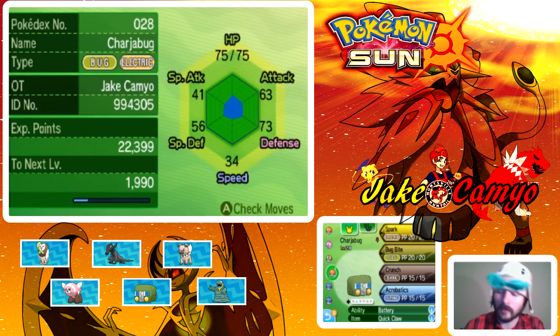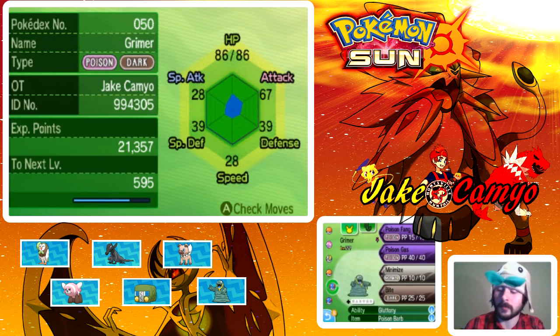Then we have Chargebug, level 28, with Spark, Bug Bite, Crunch, and Acrobatics — not Aerobatics. He has Battery and Quick Claw as his ability and held item. And then our Alolan Grimer, level 27, with Poison Fang, Poison Gas, Minimize, and Bite. He has Gluttony and Poison Barb as his held item.